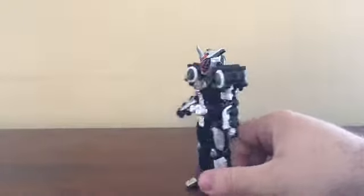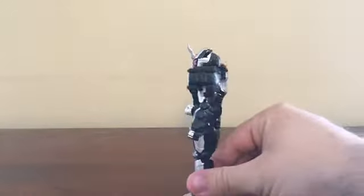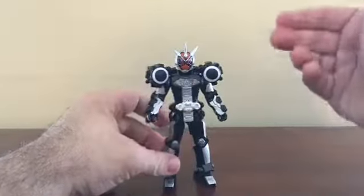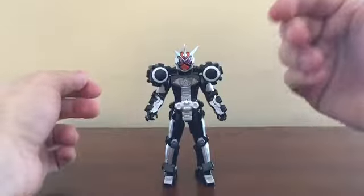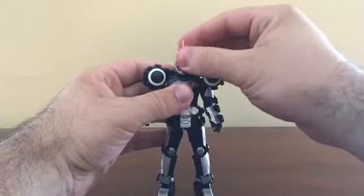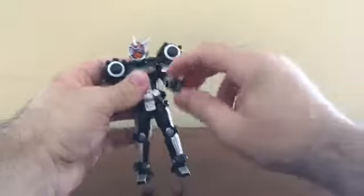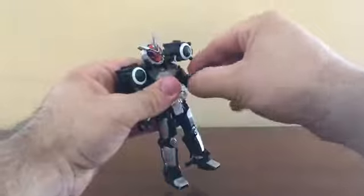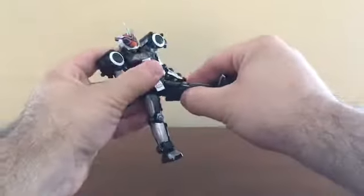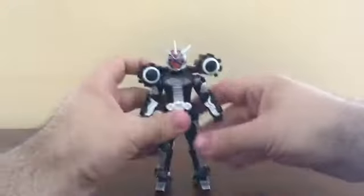It kind of brings more color because of the silver paint — not to say the Gates version is bad, but that's how it is. As for articulation: the head moves a little bit because of the mask; the shoulders can swing out, just move the shoulder pad out of the way; arms can go forward and backward; there's a 90-degree bend at the elbow; no ab crunch; legs can go forward and back a little bit; there's a knee joint and of course the ankle.